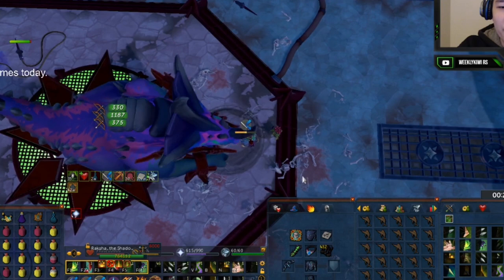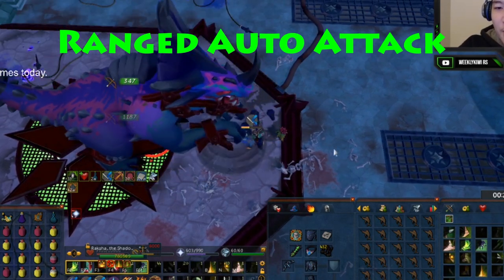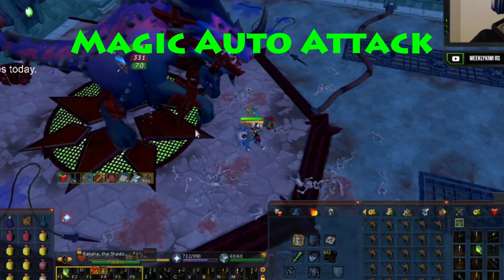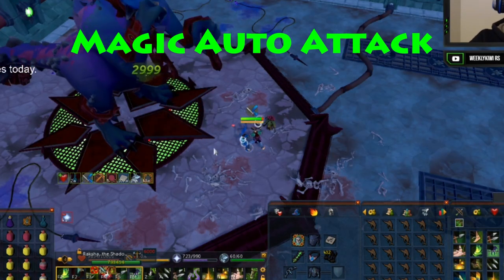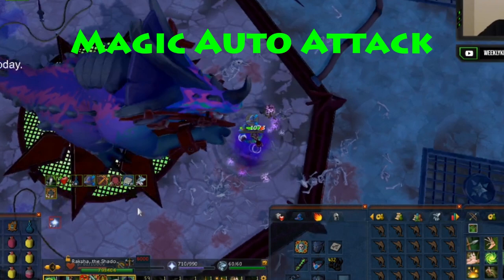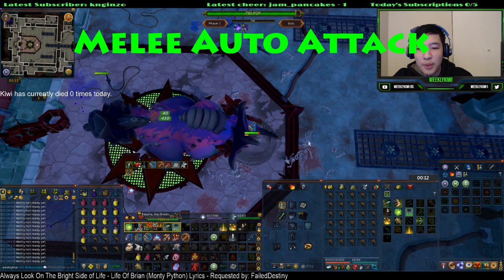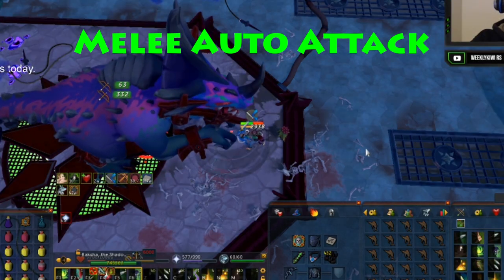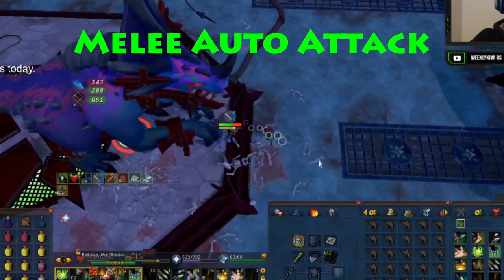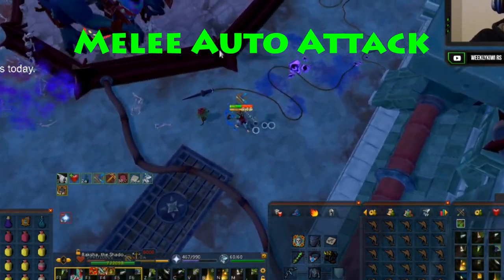Here's an example of each of the attack styles Raksha will do. With the ranged attack, Raksha will lean down and then attack your character with a bunch of spikes coming from his tail — you want to quickly pray ranged before the spikes hit you. For the magic attack, Raksha will lean up and shoot a purple orb at your character — switch to magic prayer before it hits. The hardest to see is the melee attack: when Raksha leans up and then back down, you'll get hit by melee. My suggestion is to pray melee until you see Raksha do a ranged or magic attack, then switch to defend against it and switch back. Raksha will never melee twice in a row, but he can range or magic twice in a row.